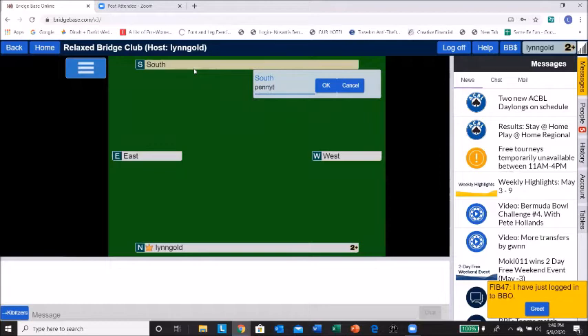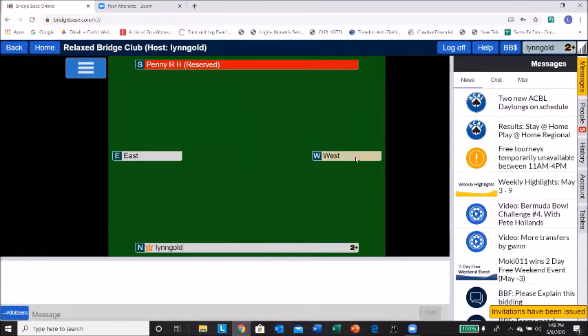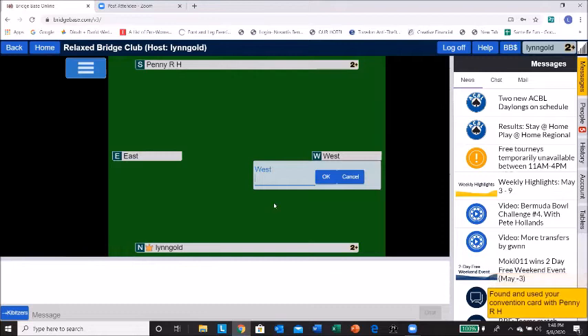You can reserve the table for a person if you've got their username. If you've added friends to your friend list, they will pop up as you start to type their name. At the bottom of my screen you'll see a note that we found our convention card. I'm going to type in — I forget what it is — Fran K, F-I-B, F-I-B-47. That comes up, I hit okay.